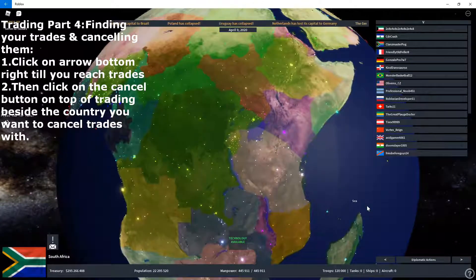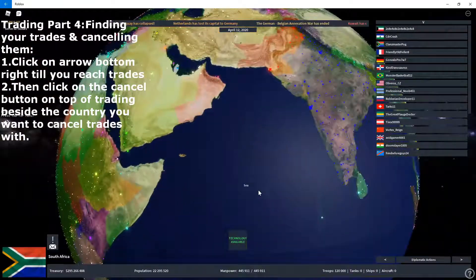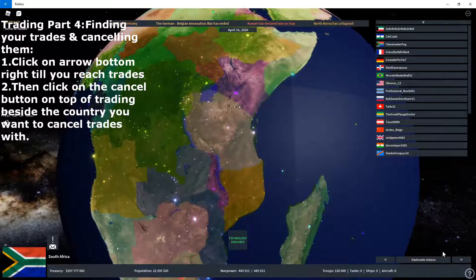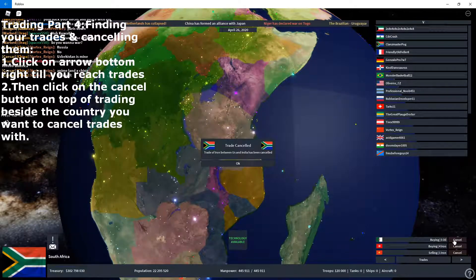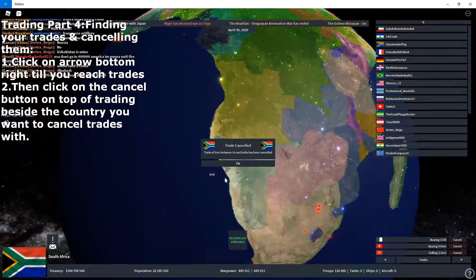But if you want to cancel a trade — let's say you accidentally accepted, or you're losing too much money from buying too much stuff — you can click on the arrow at the bottom right. You keep clicking until you reach Trades, and you can always cancel. Just tap the cancel button. And now your trade between you and India has been canceled.